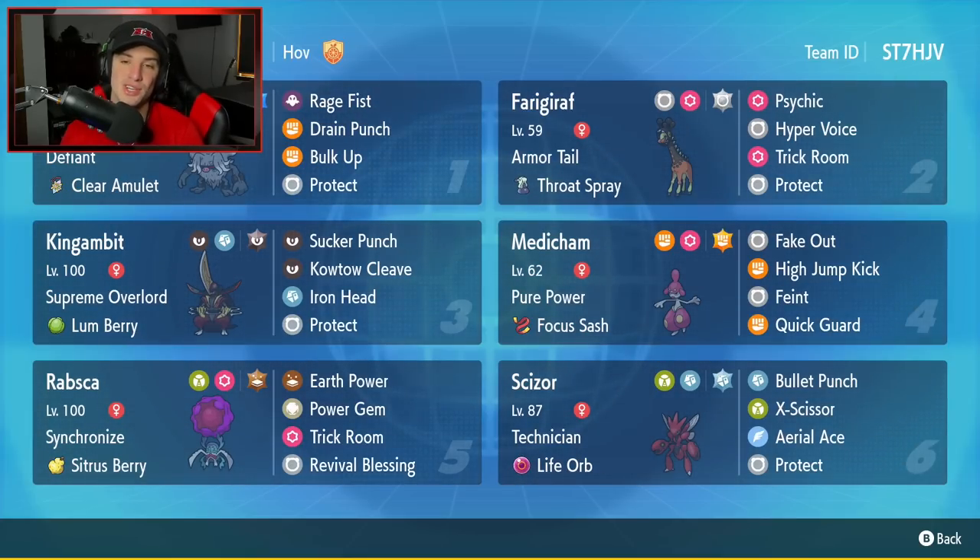If you want to rent this team for yourself, the rental code is at the top right-hand corner, but let's get after it. Let's hop on that ranked double ladder and look to get some wins with this Kingambit, Annihilate, and Scizor Trick Room team.